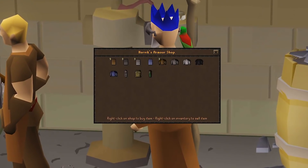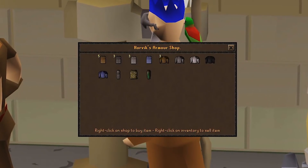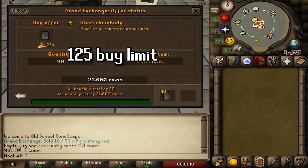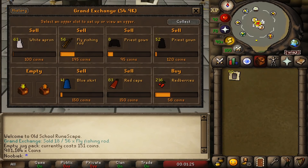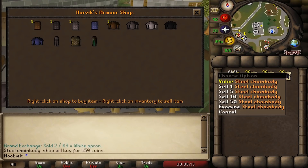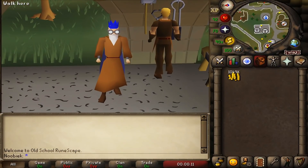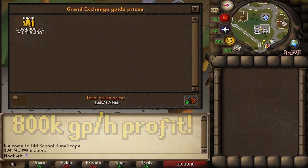The last reselling method uses Horvik's Armour Shop in Varrock, which buys bronze through mithril chainbodies and platebodies. Check Grand Exchange prices to find the most profitable items and place buy orders there — there's a 125 buy limit per item so let orders fill or buy from players. Sell five of each item per world and hop to a new one. Selling three different items per world means up to 1,500 of each per hour. This method requires capital, but at the time of recording I achieved over 800,000 GP per hour — on par with many members' money-making methods.